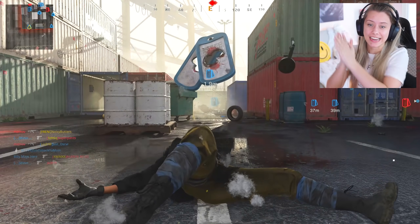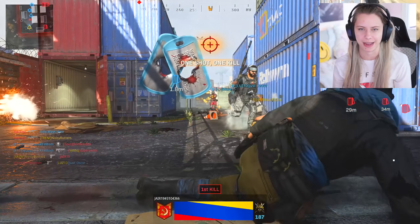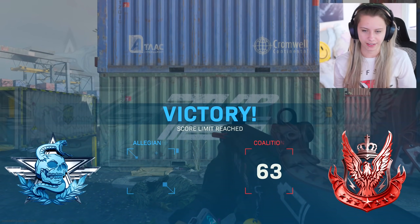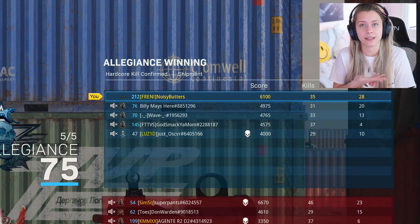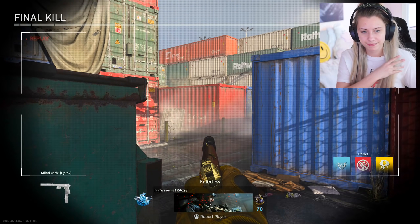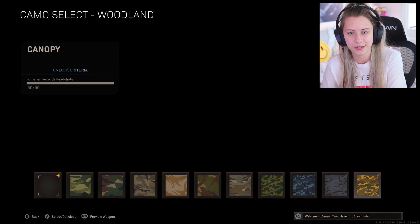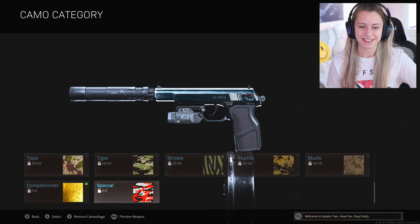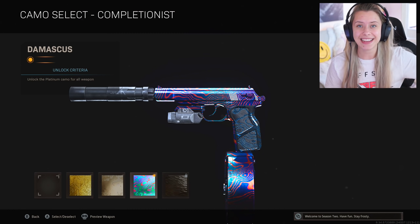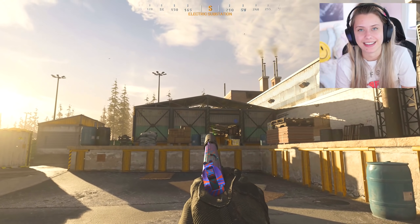We did it! Gold unlocked for the Sykov — because I'm sick of it. It's actually not too bad. Yesterday it was way more overpowered, definitely a lot more balanced today. Victory! Top of the leaderboard with 35 kills and 28 confirmed. I'll take it. We got all of Woodland and all of Skulls. Gold, Platinum, Damascus. Fantastic. Let's check it out in a private match. And here we have a Damascus on the Sykov. Yes, it is Damascus. We got it.